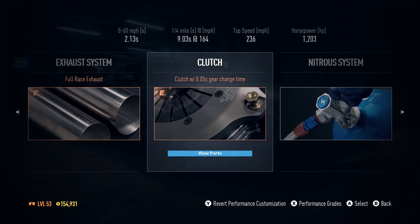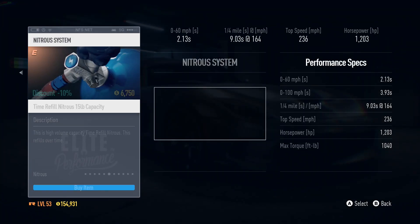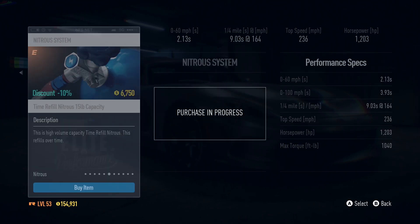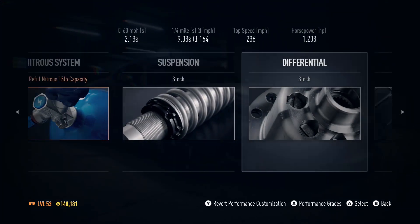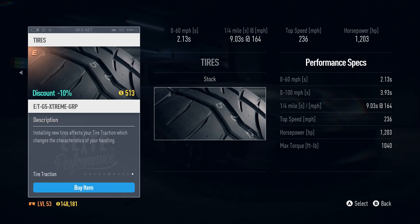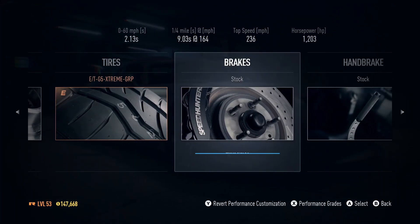New clutch — yes, definitely. Look at that: 0 to 60 in 2.1 seconds. I want to set it to refill automatically. Suspension — and I want some quite grippy tires. Extreme grip, that's what I like.